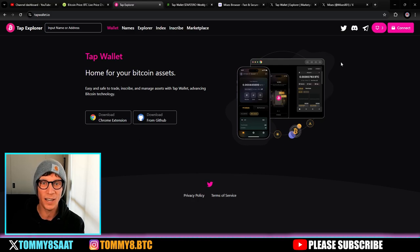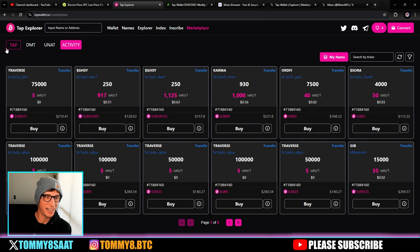You can sign in to the TAP wallet explorer where you can unlock the marketplace. It is available on any device and we do have an exciting partnership I'll talk about later with a new Chrome extension. Here we are in the marketplace on the TAP tokens. The most recent listings include Traverse tokens, Gosi tokens, Karma tokens, Odd Fi, Sora, Jib — these are all TAP tokens. New functions are coming virtually daily — there seems to be a new update every six hours.